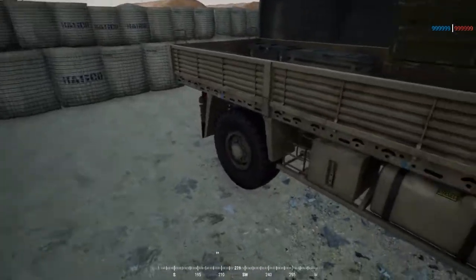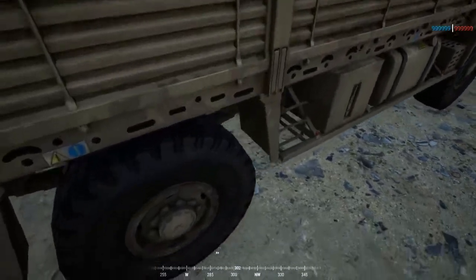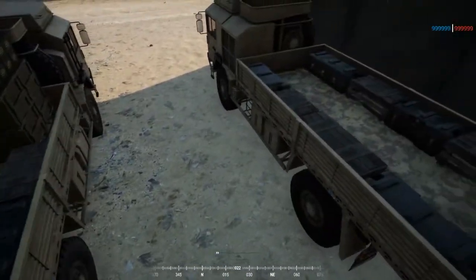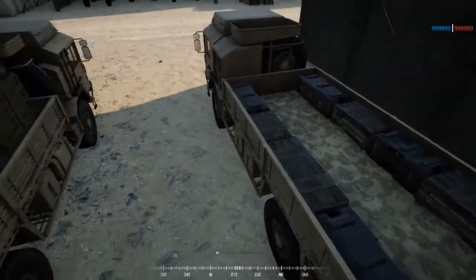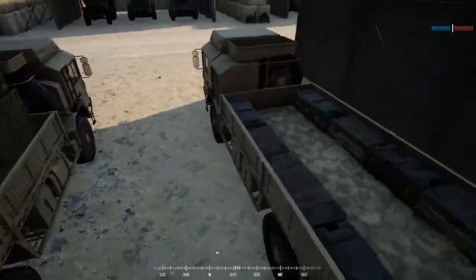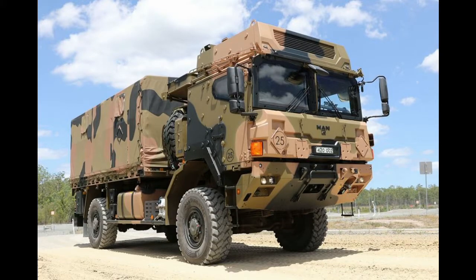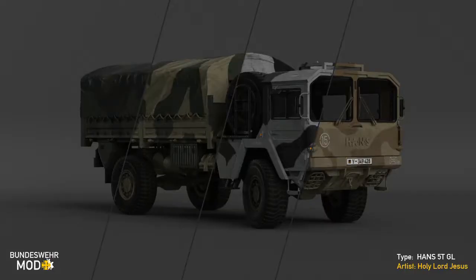Rear accommodations are pretty spartan — you're literally just sitting on crates and there's no cover at all to protect you from enemy fire. It comes in desert and forest camo schemes. The Australians also use this vehicle, though their version has a camouflage scheme and the driver sits on the left side of the cab. The Bundeswehr mod has showcased their MAN truck in four different camouflage schemes, so we'll definitely be seeing a lot more of this vehicle as more factions roll into the game.